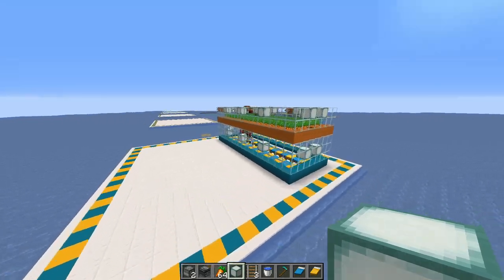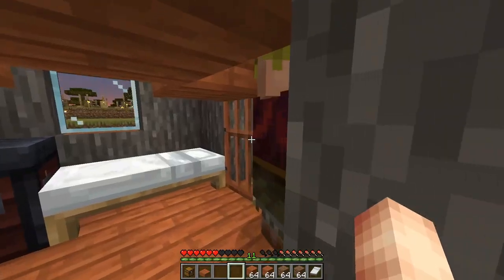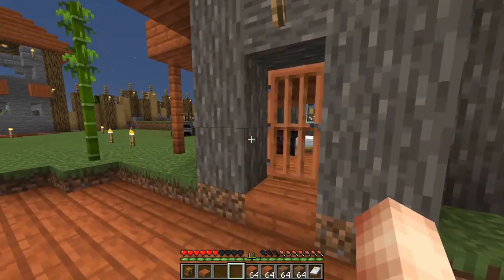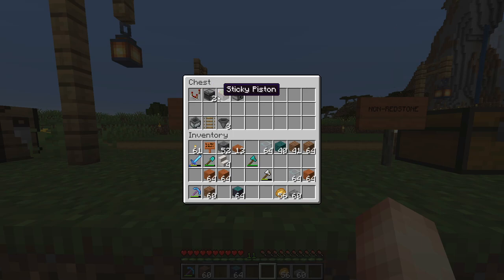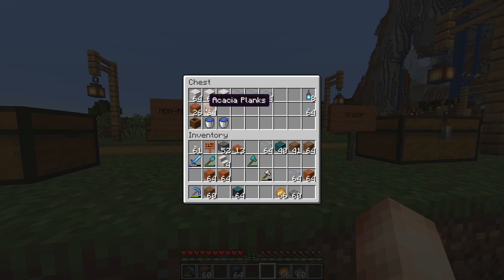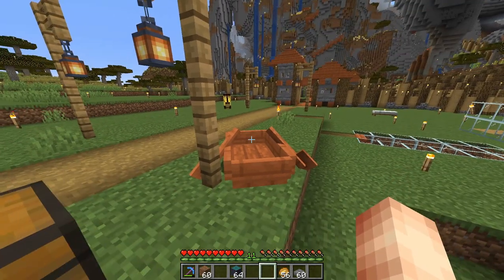We're back in the survival world and we're going to make our villager breeder here — convenient that I have villagers close by. Here are the materials you'll need: for redstone, one comparator, two observers, one sticky piston, and one dispenser. You'll also need one minecart with hopper, one rail, and three hoppers. For non-redstone materials, you'll need lots of building blocks, one composter, two water buckets, some lighting, 35 beds, and a boat to transport your villagers.